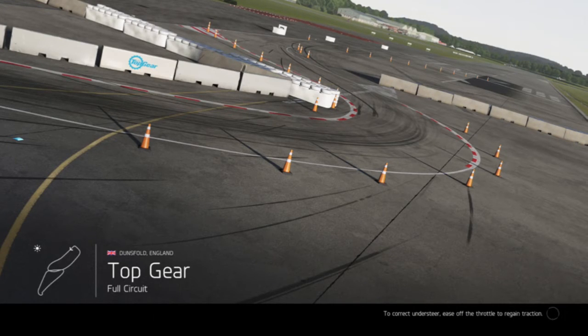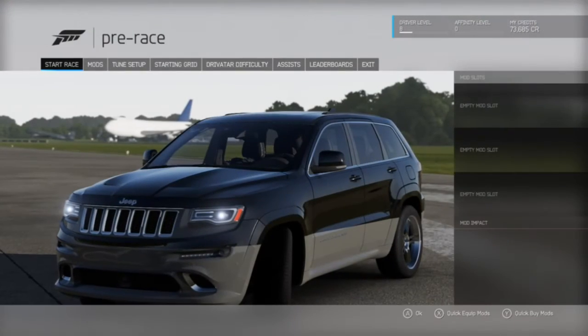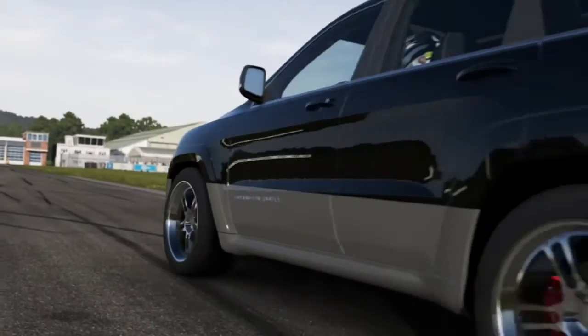We're going back to Dunsfold. If you remember, I did the video with the S15 there, and if it's not up already, there's going to be a video coming out next week on Forza with the Porsche-powered bug. We've got this two-wheel drive Grand Cherokee — something you don't see every day in a racing game, a two-wheel drive Jeep.